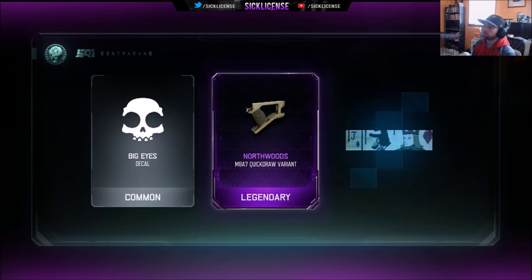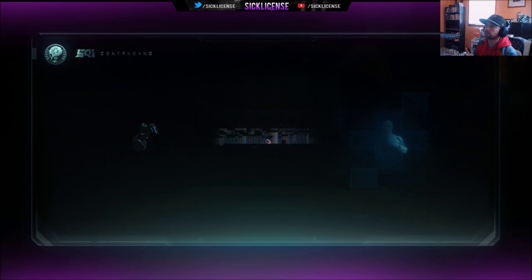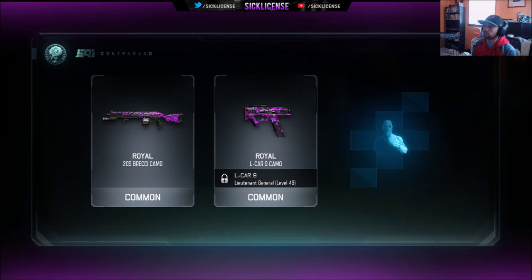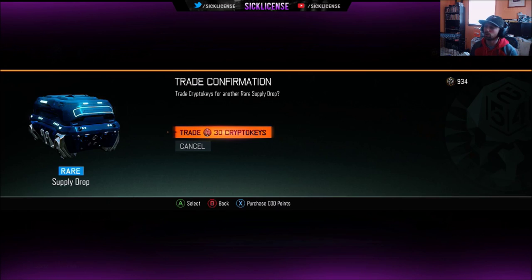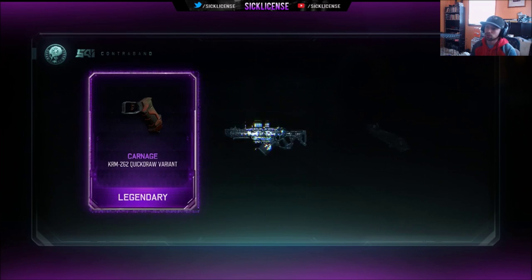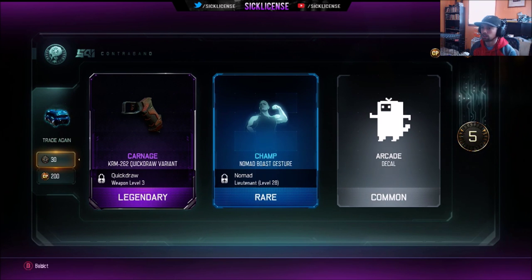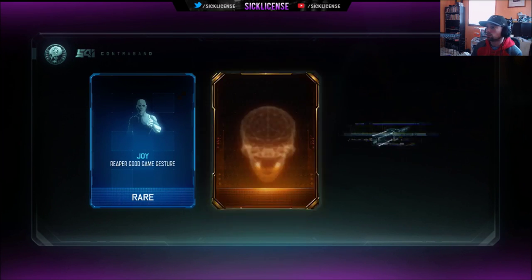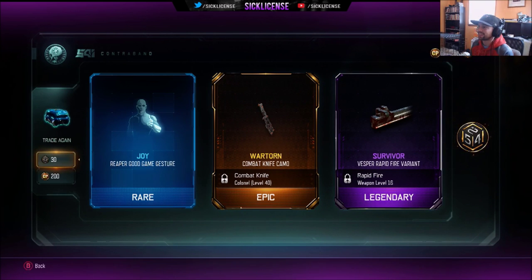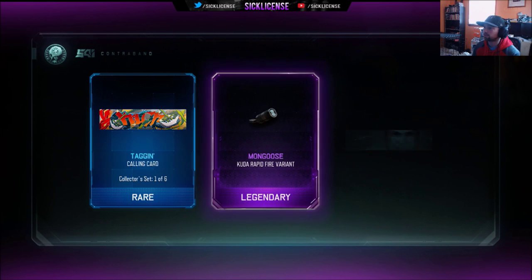Quick draw variant — I'll take it. We're looking mostly for the Man of War via; there's royalty — I'll take the royalty on the L-Car. We're looking mostly for the MA, the Kuda, the Weevil, and the Man of War — those are my biggest guns I use the most. War torn for the comet knife — yes, I'll take that. Kuda rapid fire variant — nice.